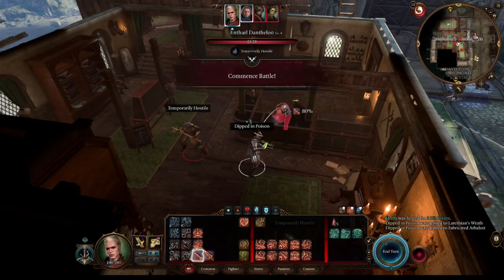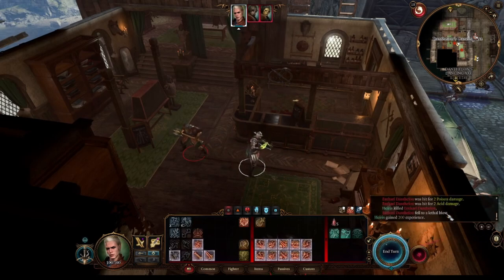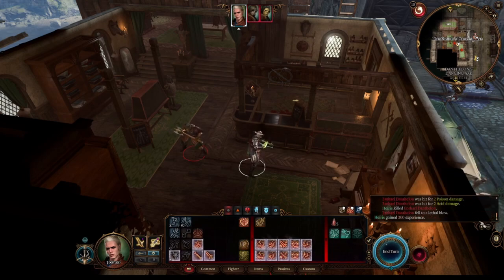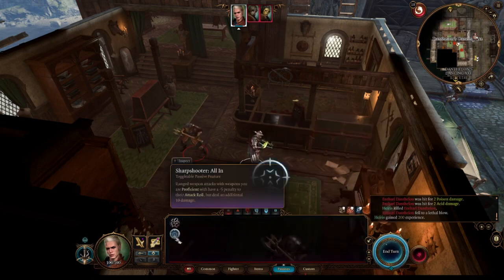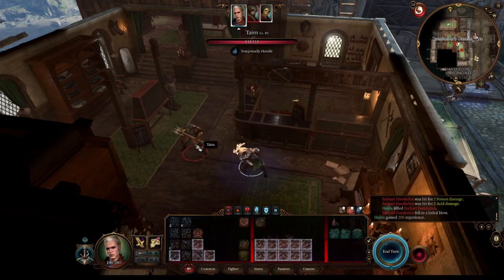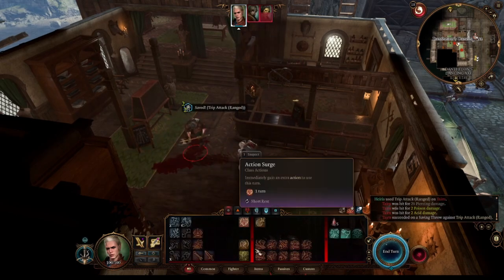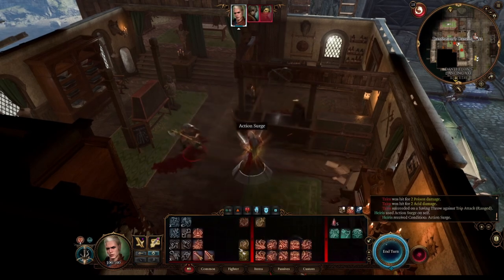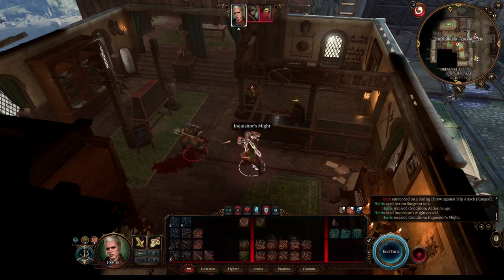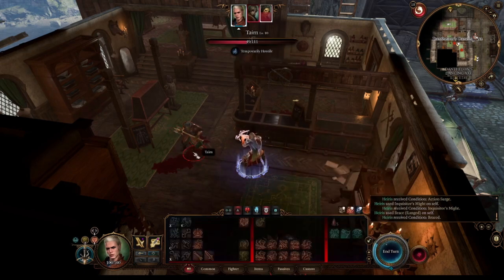I'll leave you two combat showcases for your viewing pleasure. I must admit the first combat was a little bit sloppy, so if you want to see a better explained combat, please go to the second one. Here you can see how our shots hit pretty hard thanks to the Sharpshooter feat. Here I forgot to utilize some of the buffs, but since I take the action search, I decide to go all in and try to damage this enemy as much as possible.